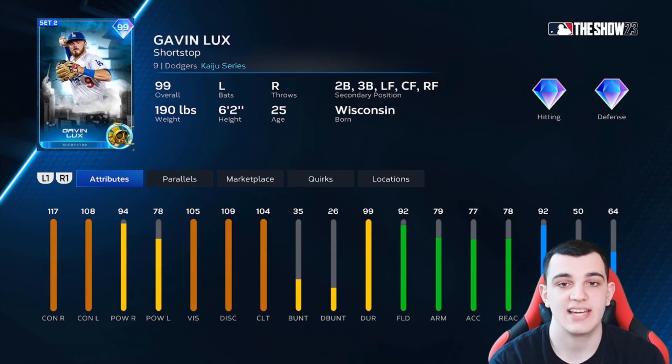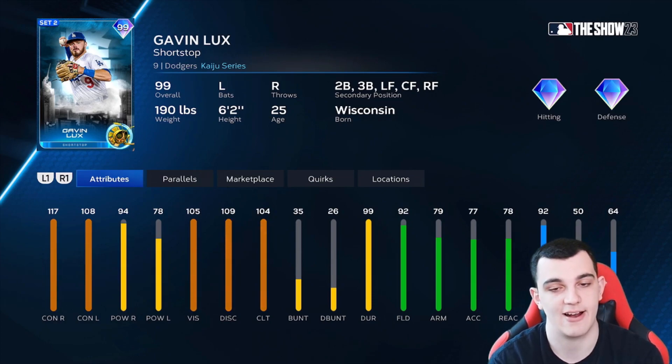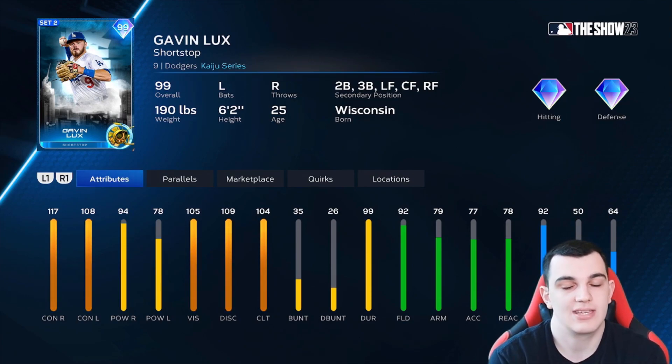Gavin Lux is the last C tier card. He has great defensive flexibility — shortstop, second, third, and the entire outfield with diamond defense — and 92 speed. But he's not that good of a hitter: 117-108 contact, 94-78 power. That power needs to be higher to be B tier or above. Clutch is 104, which actually holds him back because his contact is above that. C tier card.